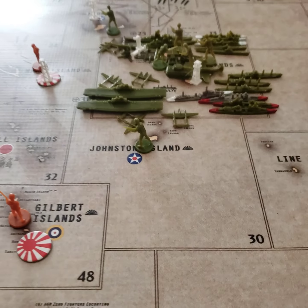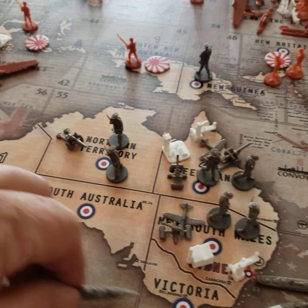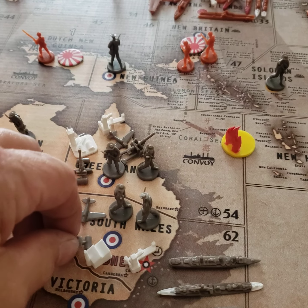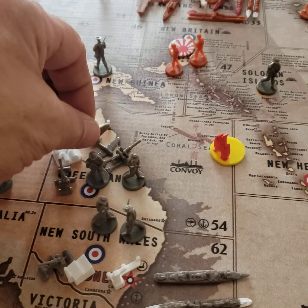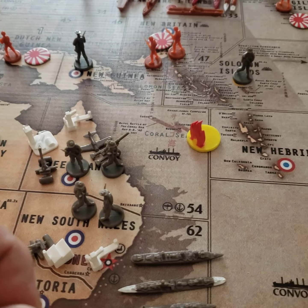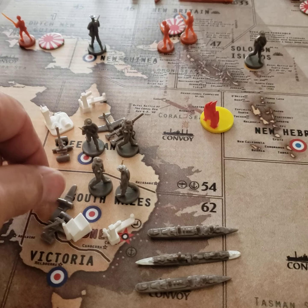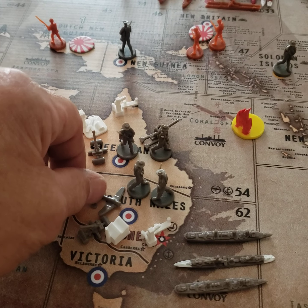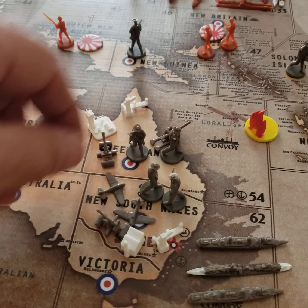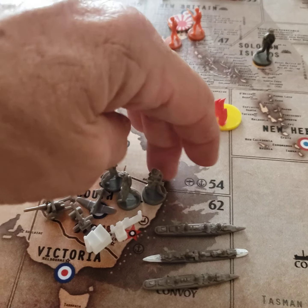It'll give me an extra fighter there. Transport is moving over from 61 to 62. Fighter is moving up three. Now this fighter is moving down, and this fighter is moving down.